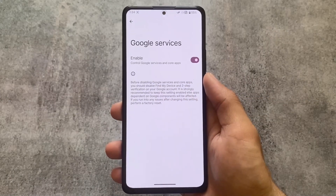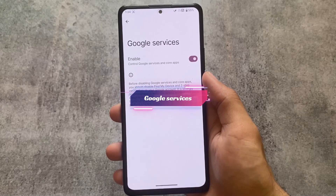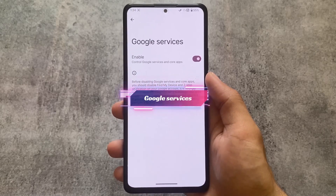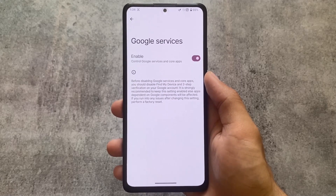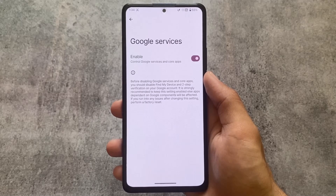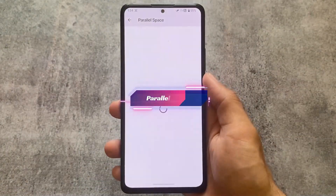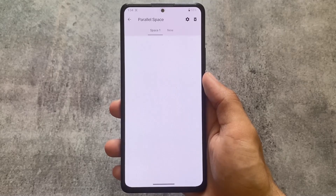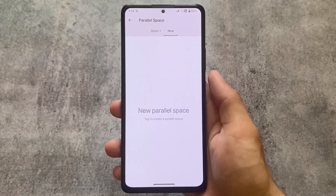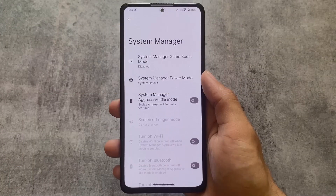Under the Miscellaneous options, you have the Google Services option, which you can turn off if you don't want to use Google Play Services — you can enable or disable it, it's totally up to you. You also have the option for Parallel Space, which is one of the most useful features of any custom ROM, and it's working perfectly fine here too.